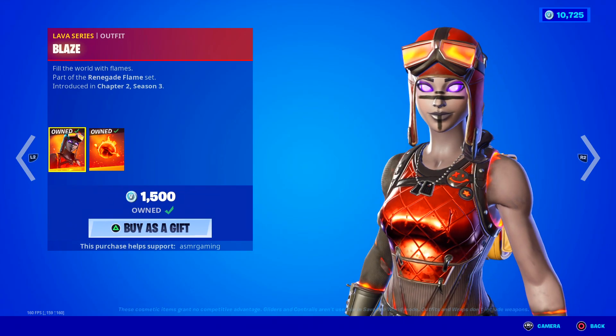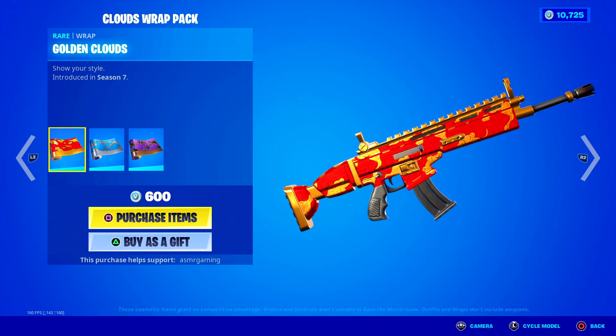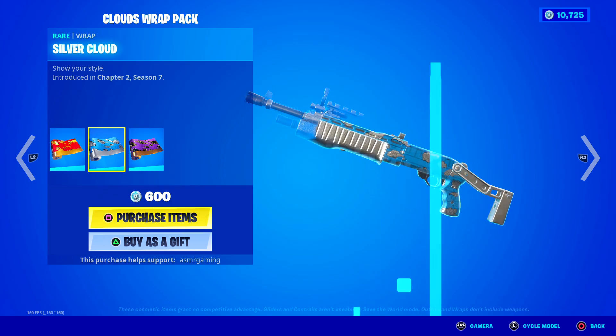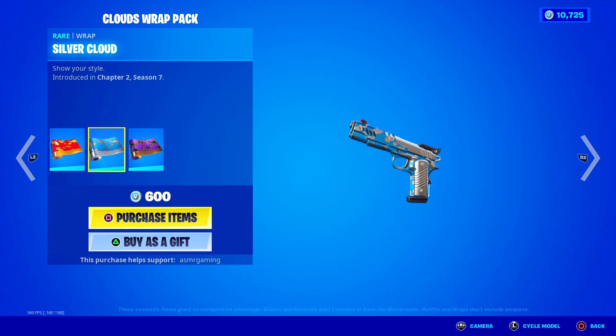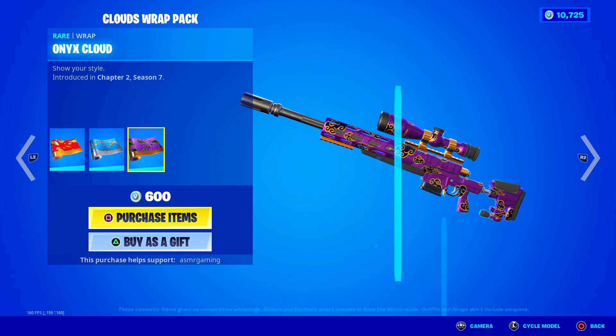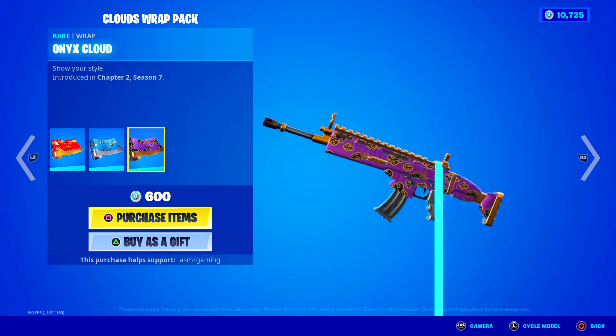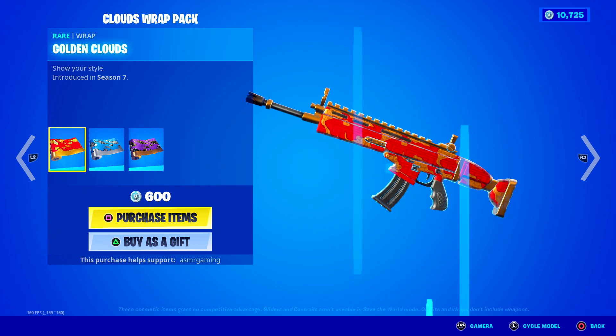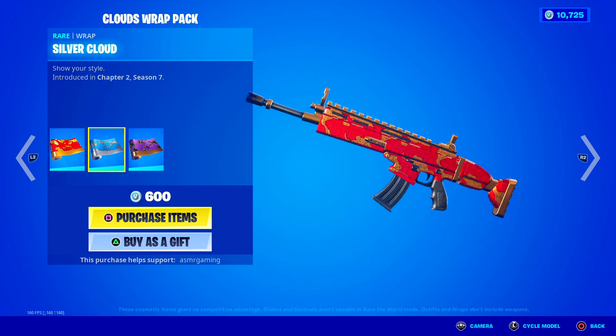Blaze — the eyes always creep me out a little bit. Then we have the Clouds Wrap Pack, which comes with three wraps: the Golden Clouds Wrap, which is really nice; the Silver Cloud Wrap, which is probably my favorite one — I think this will look good with, like, blue jade; and the Onyx Cloud, which is actually kind of popular among try-hards. The whole bundle is back today. We have a nice variety of different wraps — these are from Season 7. Pretty cool.